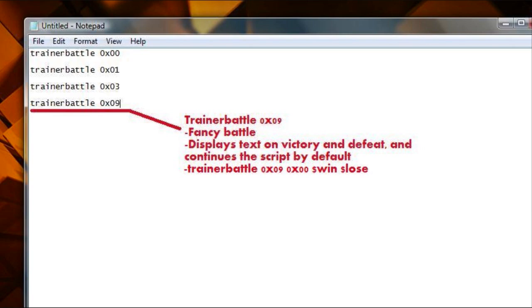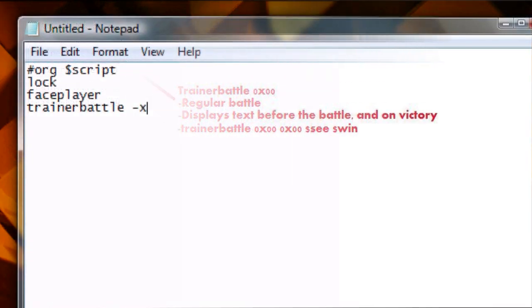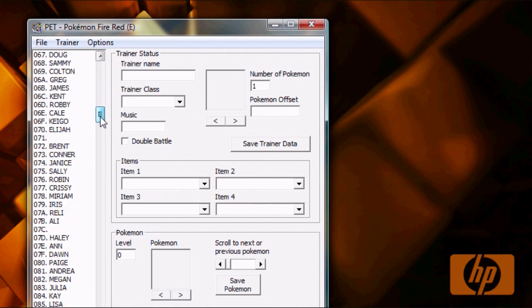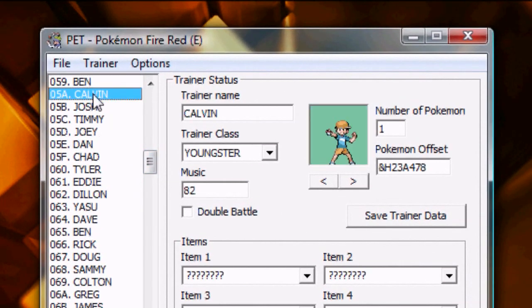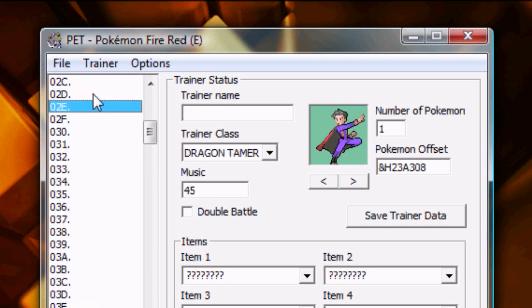It also continues the script by default, just like the other one. So the Trainer Battle we're going to use right now is Trainer Battle 0x00. Let's put that into our script. We will type Trainer Battle 0x00 0x00. The first 0x00 represents the Trainer Battle type — we wanted a normal Trainer Battle 0x00.